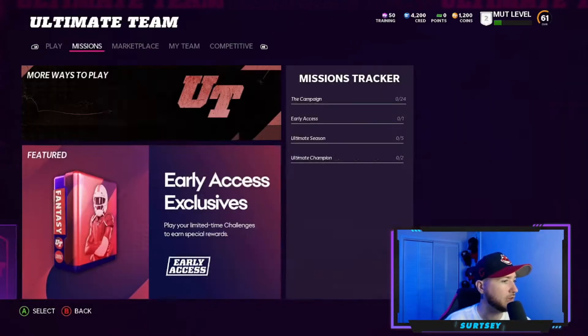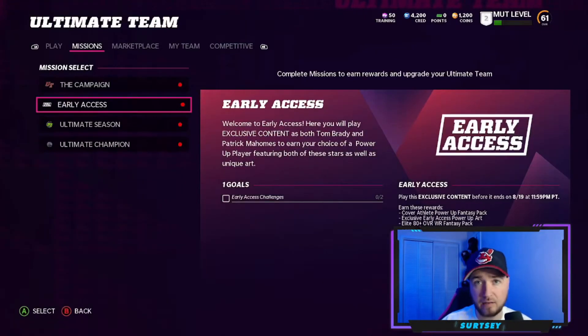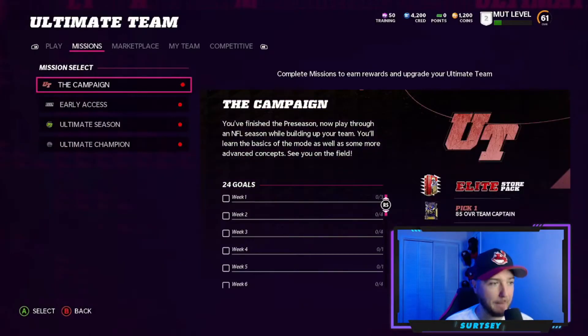Let's take a look at missions. The early access campaign is going to let you get a cover athlete power up, exclusive early access power up art, an elite 80 overall wide receiver fantasy pack, and 1,500 coins. We've also got the campaign — elite store pack — where you pick one 85 overall team captain: Jack Youngblood, John Lynch, Lance Alworth, or Sean Alexander. I'll have a video on which one I chose once I finish that.